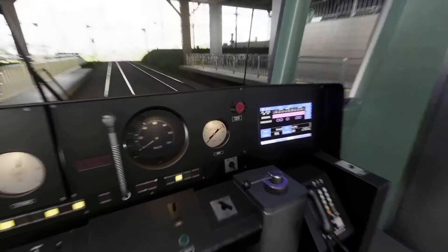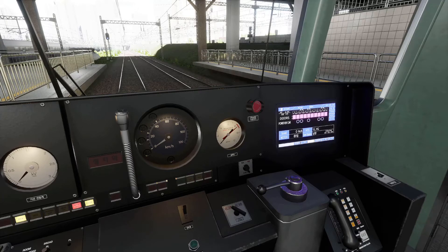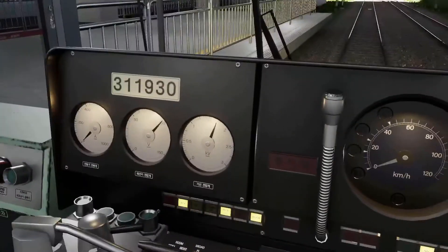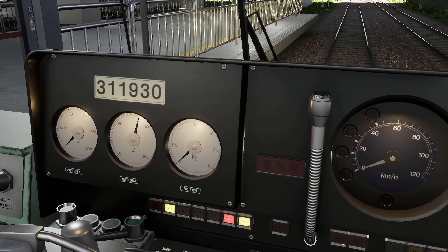When you're underground you have to put it on DC, and when you're above ground you have to put it on AC. By doing that, you press Insert and it switches over. When you switch them over, you have to wait for the KV to come back. If you switch it back off, the MCB light goes on. So switch it back over and now we're all ready to go.